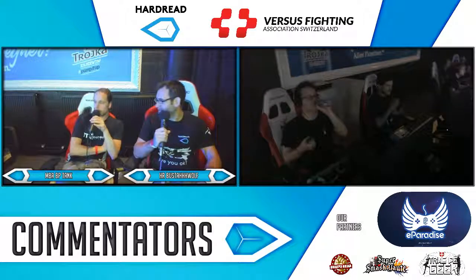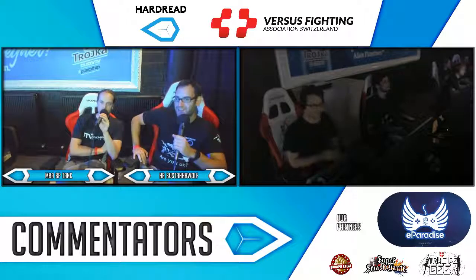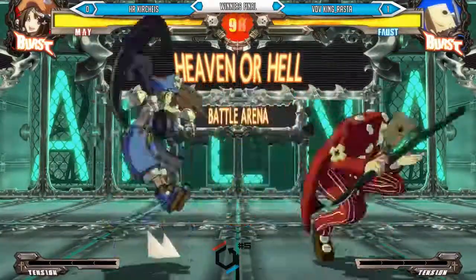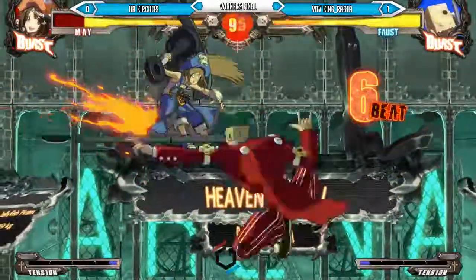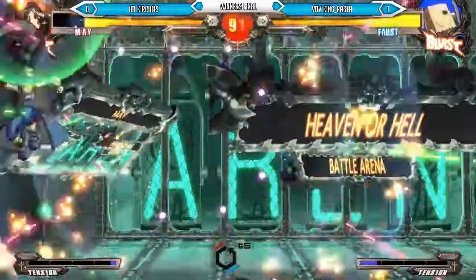So first blood going to King Raster in this first-to-three, best-of-five. It's a really, really good match — I've been looking forward to this match for four weeks. Rounds up. Nice two-kick anti-air — one of the best anti-airs in the game. Fireworks — Faust is going to party.